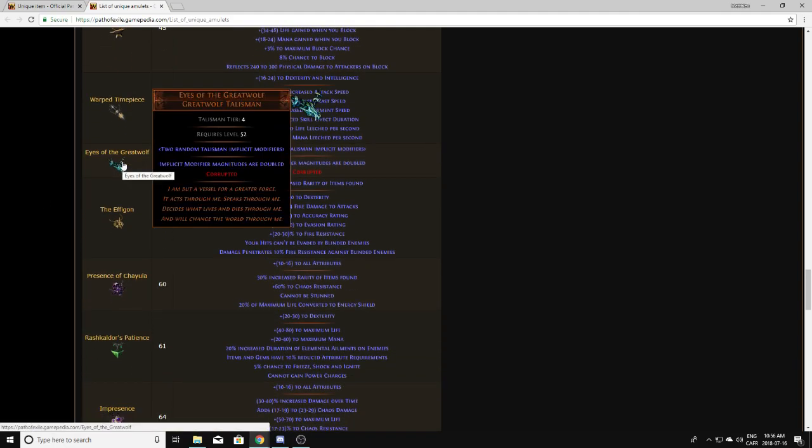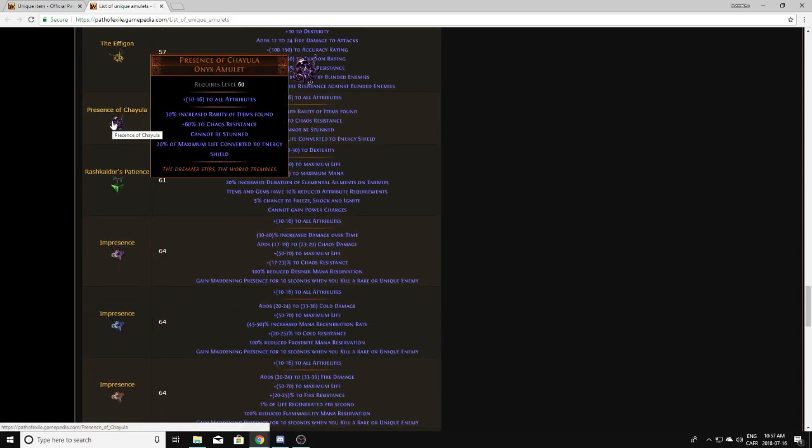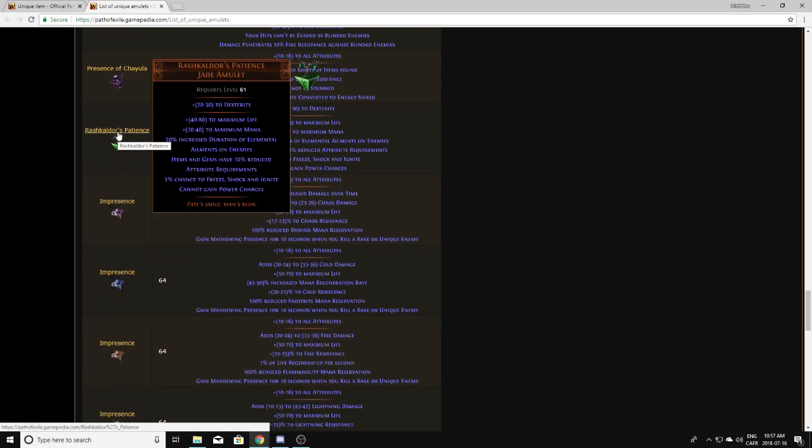Eyes of the Great Wolf is a talisman from a Divination Card — you're not going to drop those. Ifegon is the upgraded version from a Prophecy of the Ignimon — you're not going to drop those either. Presence of Chiyula is the upgraded version of the Eye of Chiyula — you're not actually going to drop those, but they're worth a ton because you need to use the Blessing of Chiyula on the base version. Raskador's Patience — I've seen this like once in my entire life and it's not worth anything. Maybe if an Ignite meta came back someday because of increased duration, but I don't think it's worth anything currently, so I wouldn't pick them up.